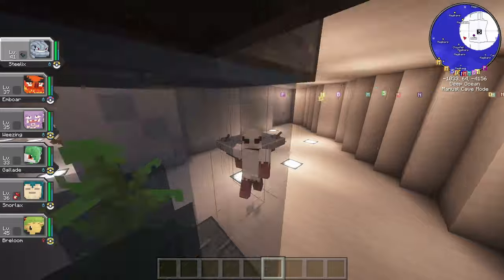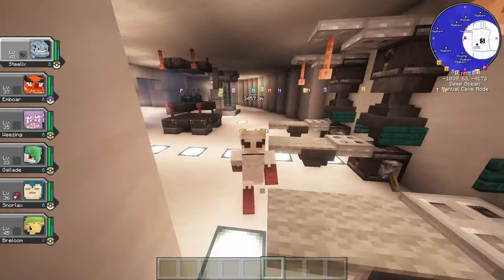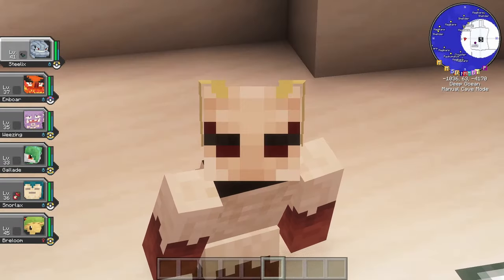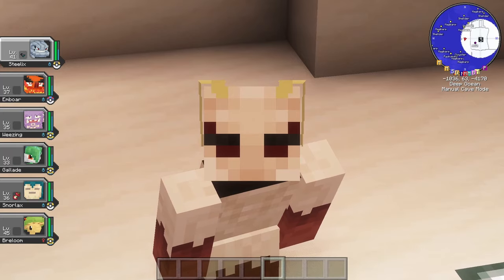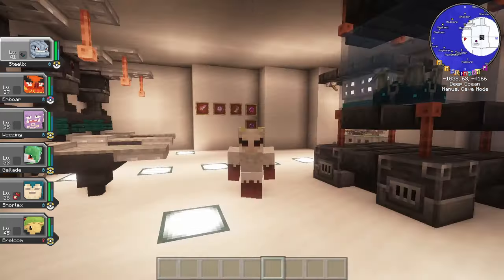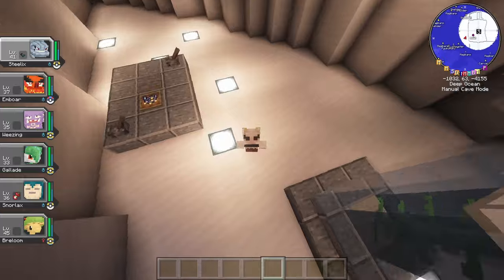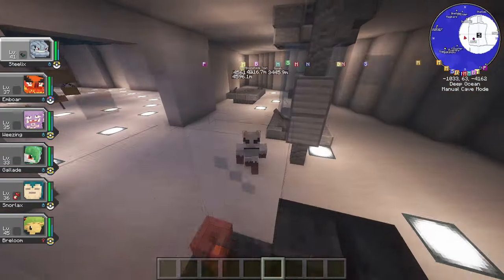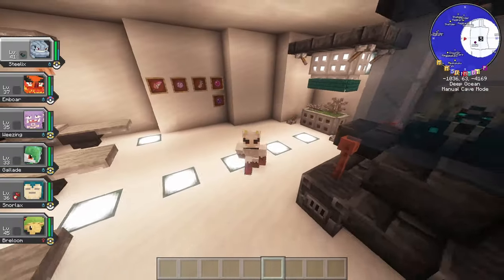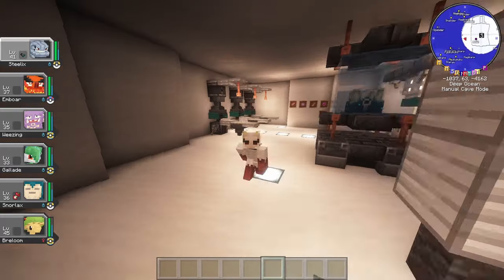Those are the new changes in the Cobblemon 1.4.1 update. From battle spectating to the newly added Drifloon and Litwick lines, there's something for pretty much everyone. I'm really thrilled to see how this changes the game and where the team will go in the future. I love Cobblemon and I love playing with my friends — this server makes me so happy. If you guys want to see more of these tips and tricks, don't forget to hit the subscribe button and I'll catch you guys later. Peace.